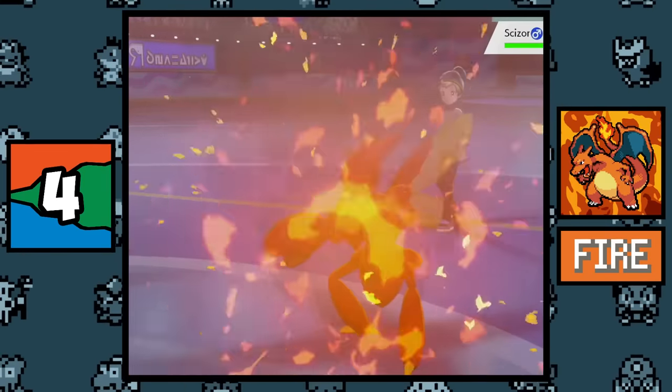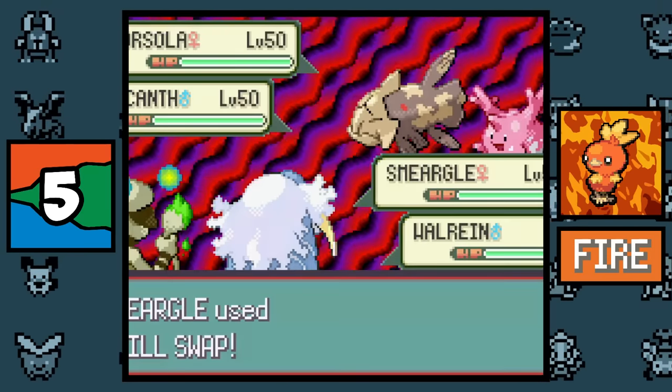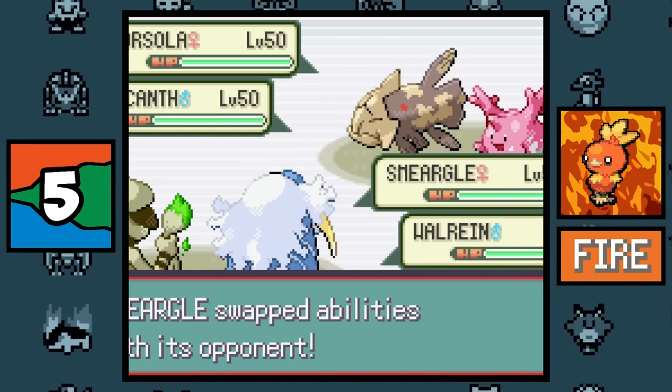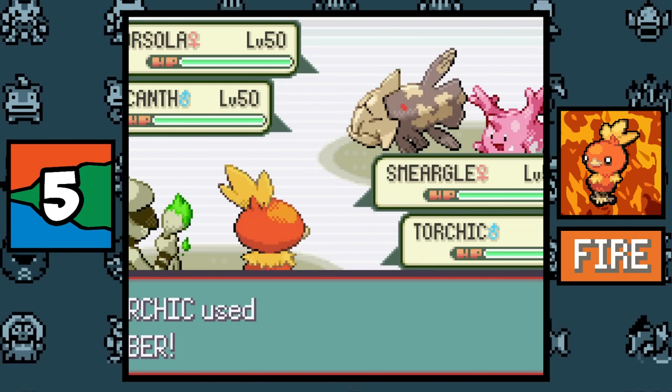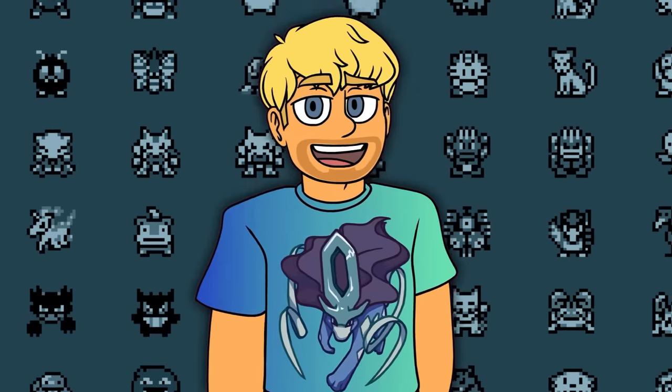Under the effects of Blaze in Sunny Day, that should be a staggering 72x multiplier, which is pretty insane. Coincidentally, the Fire type can also have the lowest multiplier — face a Pokémon quad resistant to Fire with the ability Thick Fat, then have a Fire type Pokémon under the effects of Water Sport in the rain use a Fire type move. The move should do 1/48th of the normal damage, which is nuts.